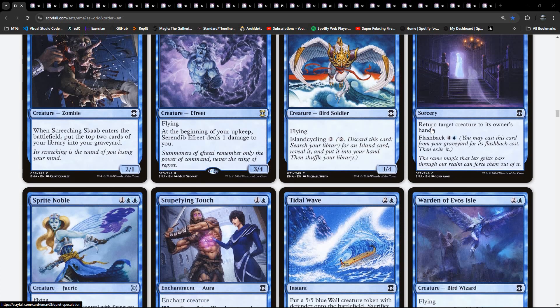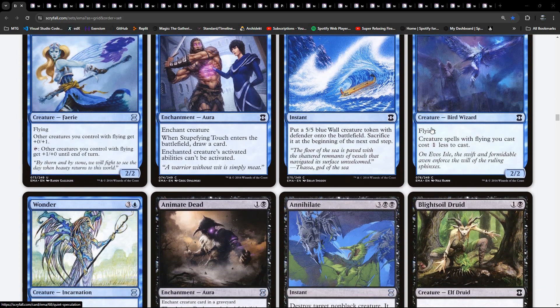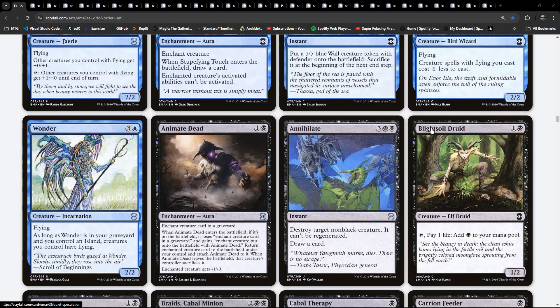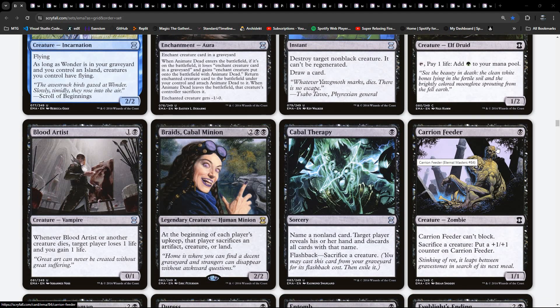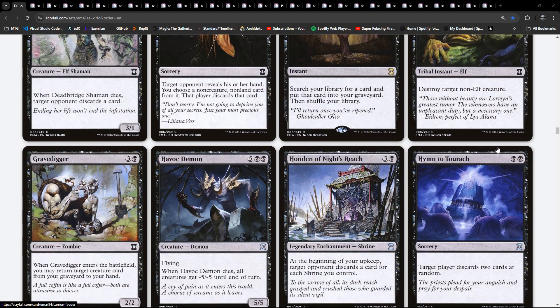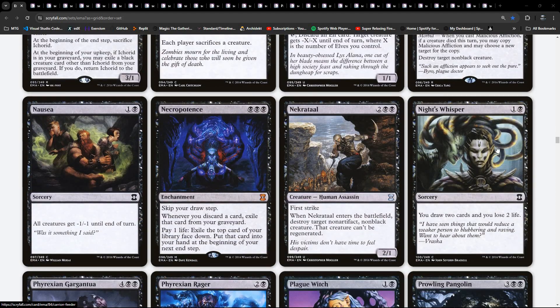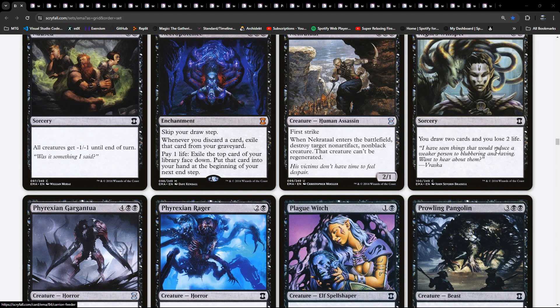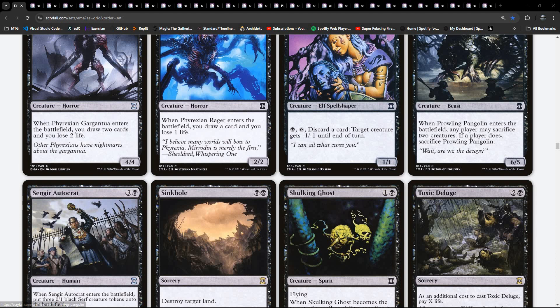Mixed in there with some modern-specific - or modern-legal cards, should I say - to make the archetypes that are in here work, because they've got archetypes for drafting. Well, Braids is in here. Exclusively booster-based, no satellite products, so no pre-cons branded with the set.